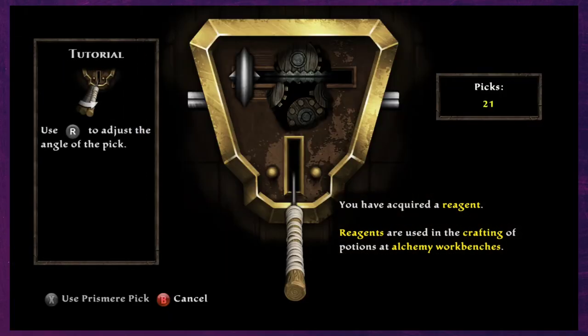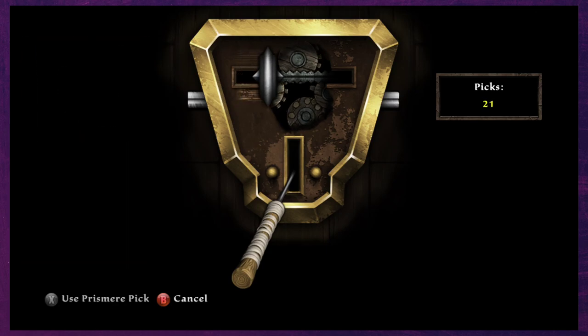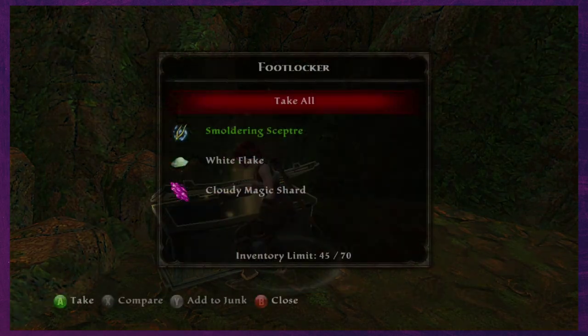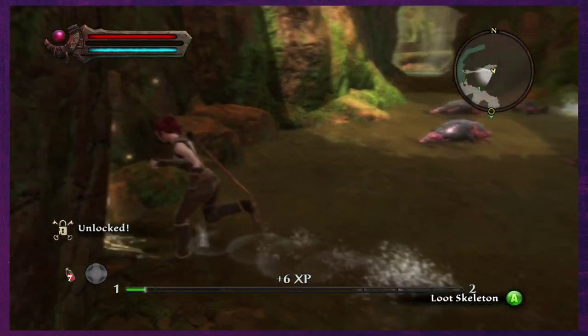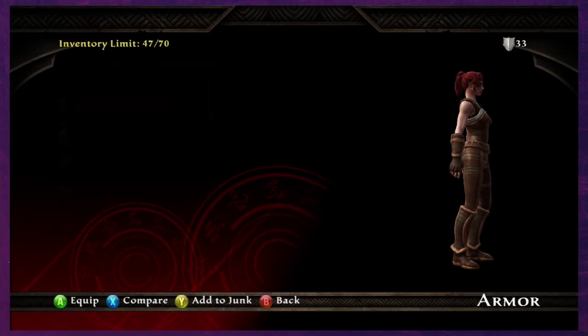Let's see what the actual lockpicking looks like. God, that's a pain in the arse. Loot a skeleton. We just got a bunch of crap.